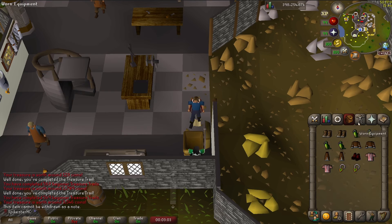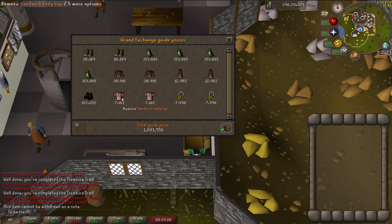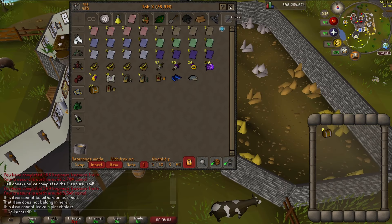Here's a look at all the important drops I got — let's price check them. Almost two mil, not bad. Alright, time for the easy clues now.